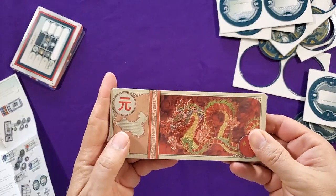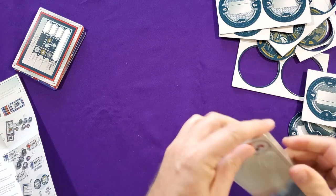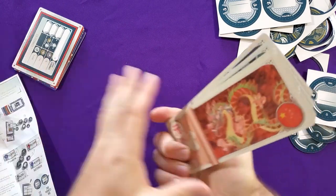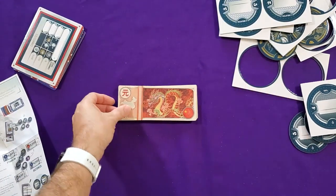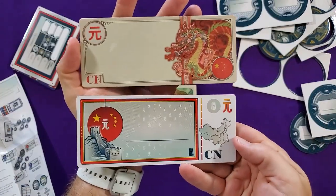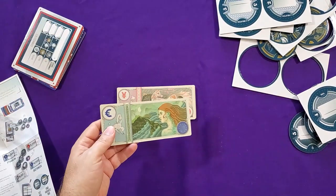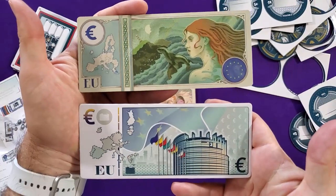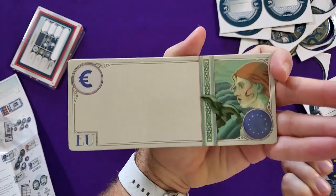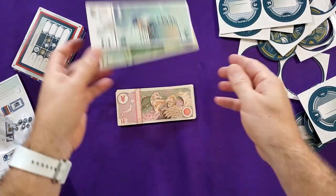Let's take a look at this promo, which I threw in with the order — it was like four extra dollars. We can compare it to the one out of the base game. So here is China. If we flip it over, there's China. Next we have the EU. These are the same size and quality, so no real surprise there.